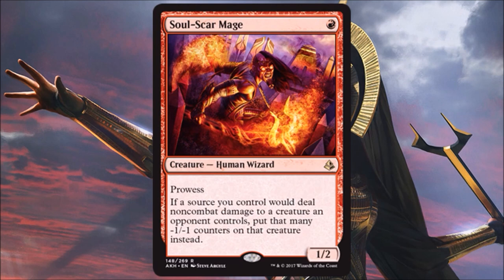Soul Scar Mage is one of the better one-drops in the set — one red for a 1/2 with prowess. All your non-combat damage gets done in the form of minus one, minus one counters, almost like Wither. So it deals with indestructible creatures and helps whittle down large creatures. You get all this upside for a one-drop — no doubt it will see Standard play, maybe even Modern play in the right brew. I'll play this in limited and be pretty happy with it.